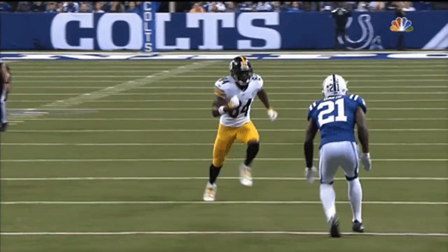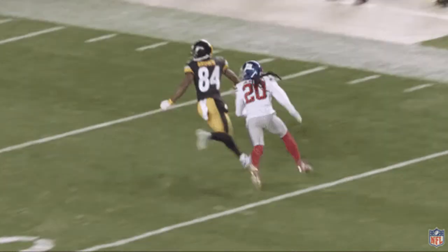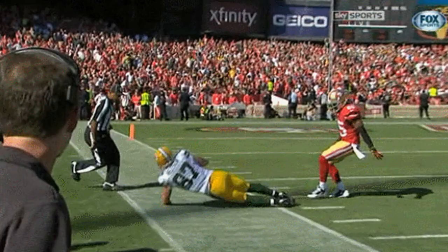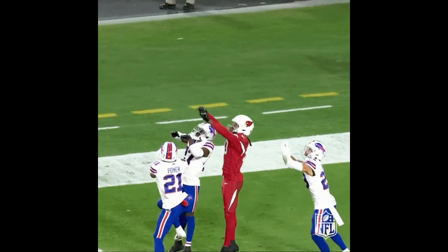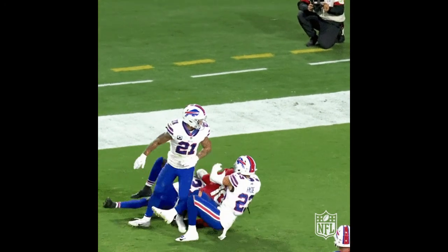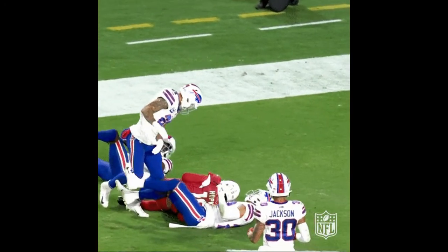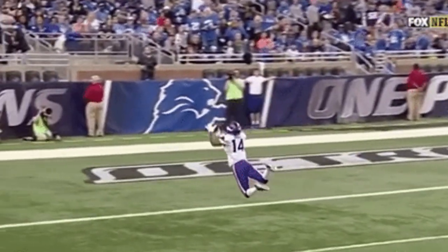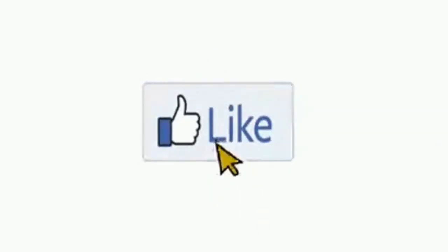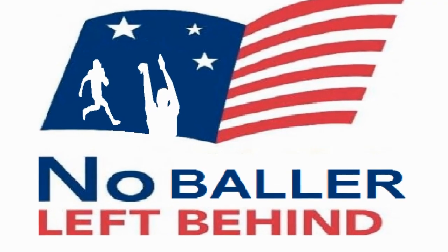Lastly, you got to understand route running. You got to run the route that's given to you. If a coach tells you to run a go route or run straight up the field, and you're running a hook or stopping five yards, that's not the route that was given to you. You got to run the route that's given to you, and with this, you got to create space between you and the defender so you can catch the ball. Check this video out on the screen if you want to be mean on that green, or real on that field, or excel on that court.